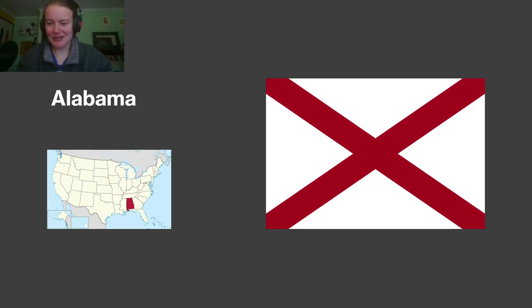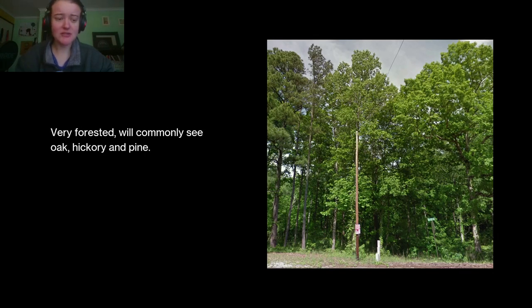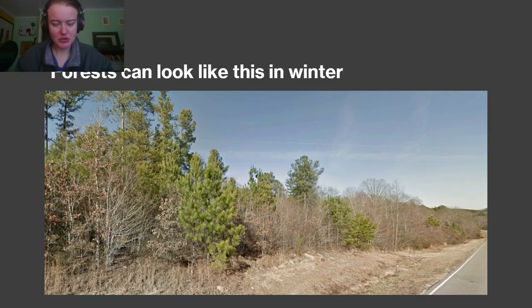I'm gonna start with Alabama. It's down here, one of the southern ones. It's got a flag that looks like the English flag and the Scottish flag had a baby that wasn't the Union Jack. Alabama's pretty flat. The Appalachians kind of dip into the north of the state, but you won't see any big mountains. It's mostly rolling hills, and then very flat coastal plains down south. Lots of forests - oak, hickory, pine specifically. It can look very lush and green, but also kind of dead in winter.